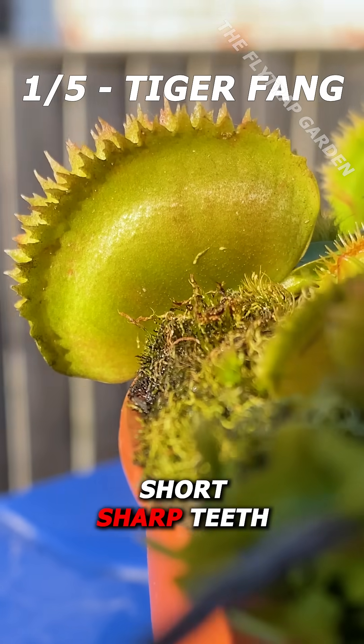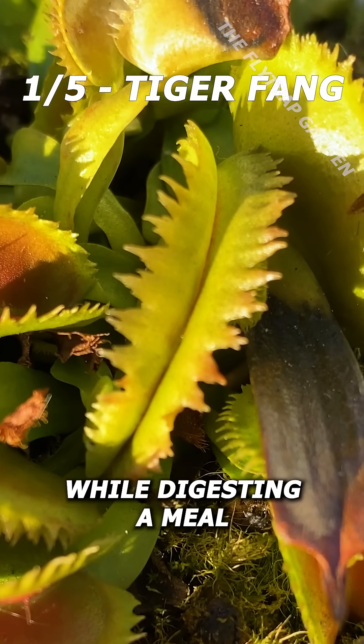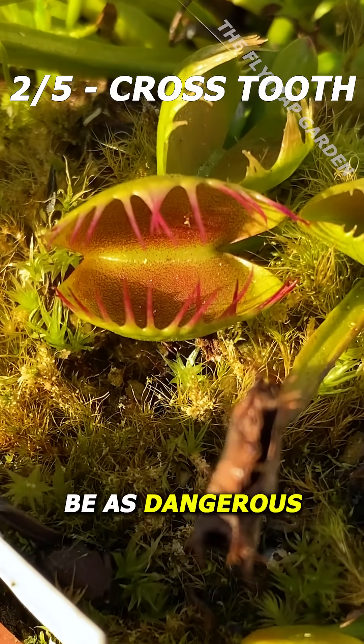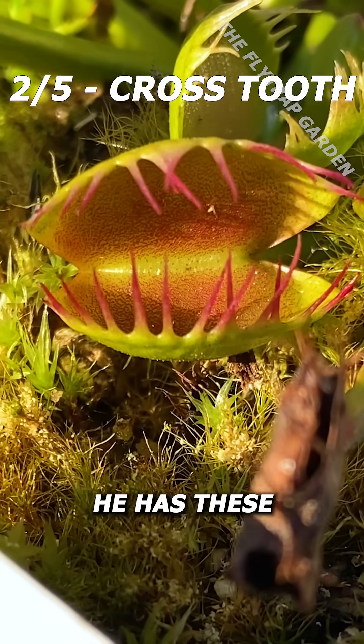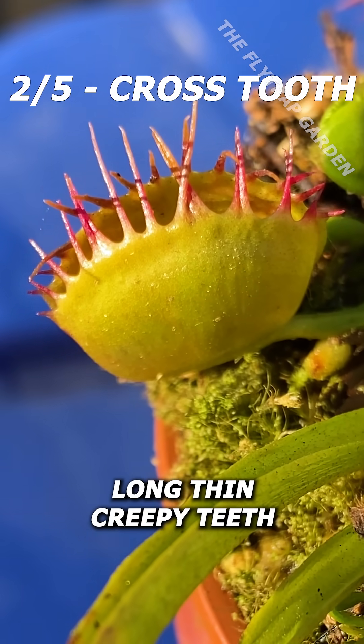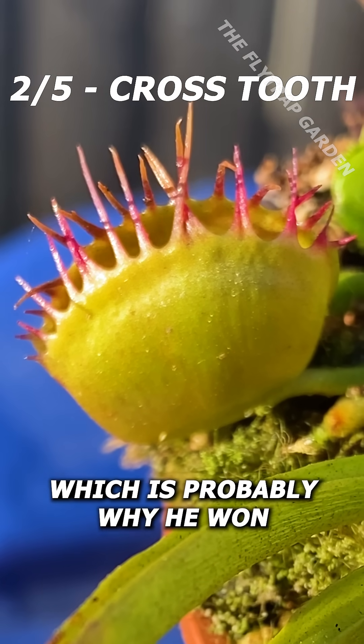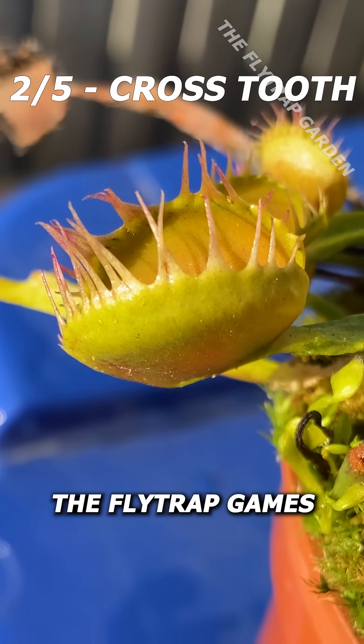Tiger Fang has short sharp teeth that look really cool while digesting a meal, but compared to Crosstooth they might not be as dangerous. Crosstooth has these long thin creepy teeth that reach around his prey while they get caught, which is probably why he won the flytrap games.